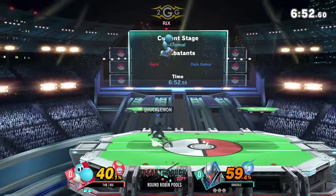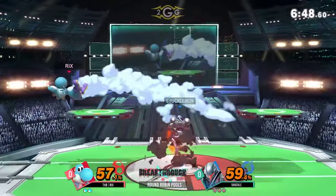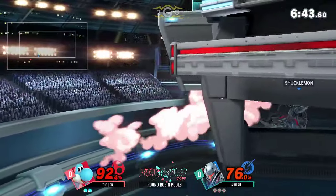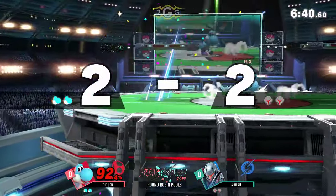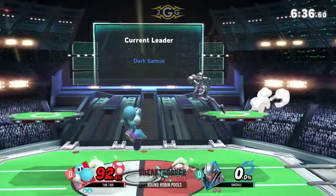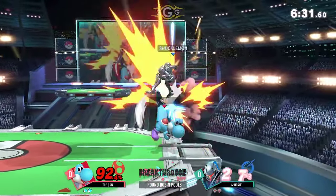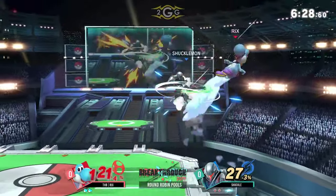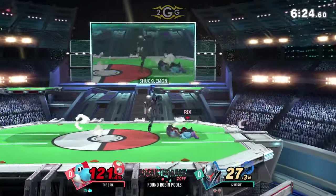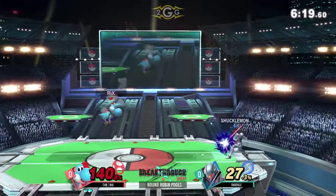Getting some percent here, but Shuckle's really holding down the neutral. The unfortunate thing about Yoshi is he's usually very dominant in the air, but Samus is just as capable. That's a really bad miss-input — she just air dodged off stage and then got faired for it. I'm sure he tried to recover off stage instead of trying to hit Yoshi out of the double jump. I also think he didn't expect the fair off stage when he was that low.